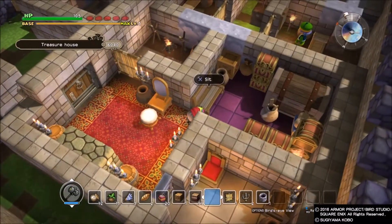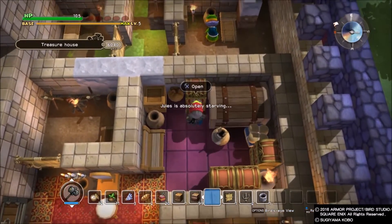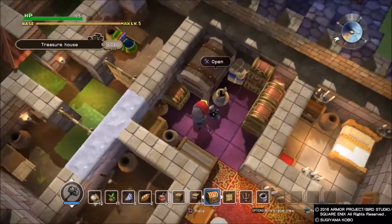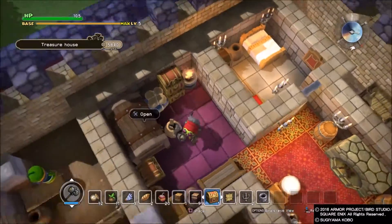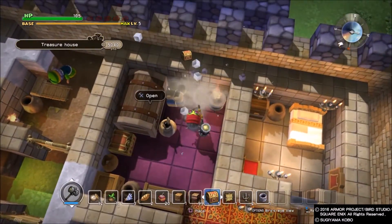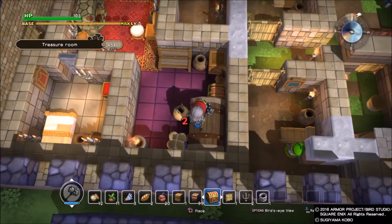So if you're looking to level up quickly, just create a treasure house. I built the treasure house completely by accident — I didn't even mean to do it, I just ended up doing it. That's the difference between a treasure house and a treasure room, guys.